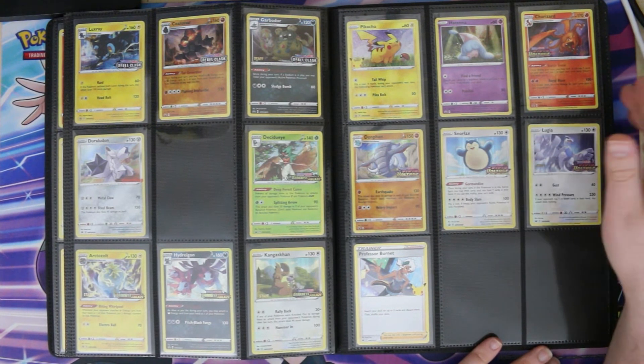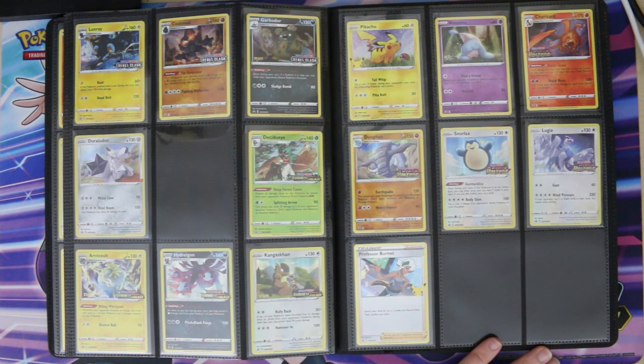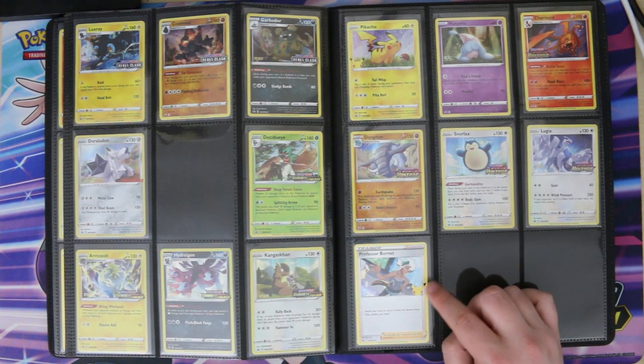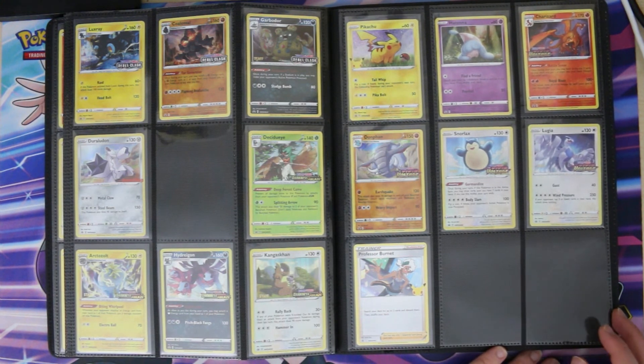You'll notice I haven't left a gap for the staff error version of Cinderace from Chilling Reign because that is an error card — if I ever got a copy it wouldn't go in the binder in the same way anyway. I keep errors separate, and that thing is so rare I don't think I'd ever be putting it in a binder. Finally, we have Professor Burnet with the 25th anniversary logo on the artwork, which signifies it came with the Pikachu V Union collection rather than the other V Union boxes.